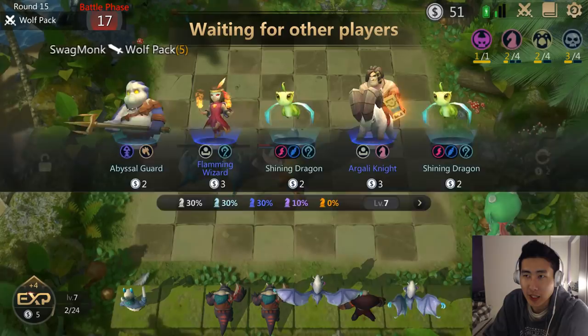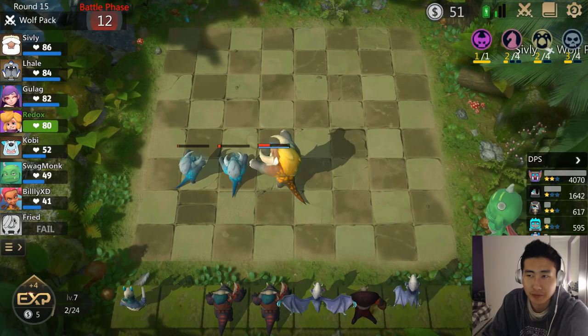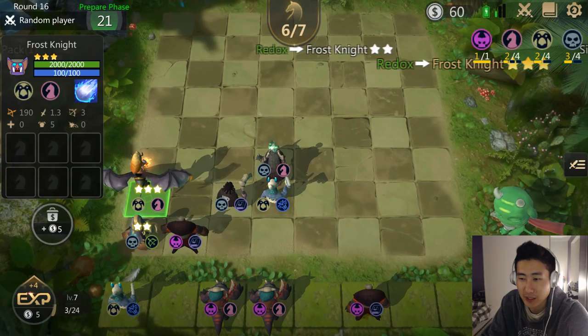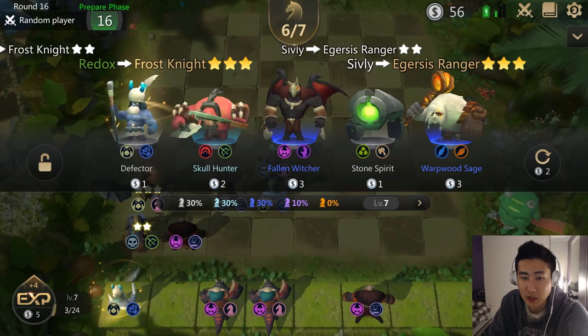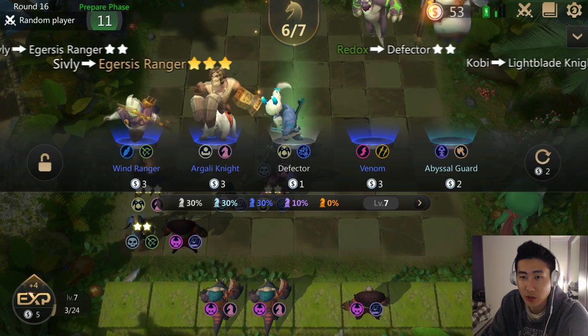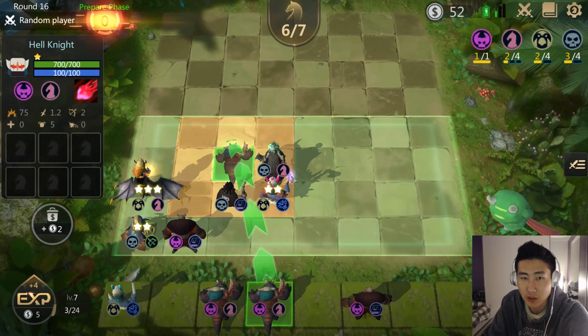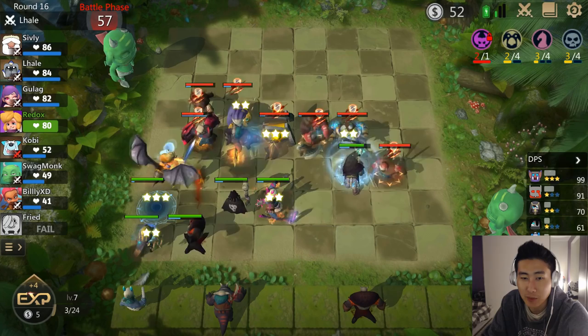That is fine — I could have rerolled but I'll chill. Another Frost Knight — guess what, we have three two-star Frost Knights! We got the three-star Frost Knight — that's what I wanted. And I'm gonna start rerolling: I have 60 gold. Oh, that's another Defector — then we got a two-star Defector, that's what we wanted. Can we get a Soul Reaper? We got another Defector — I'll take that at least.